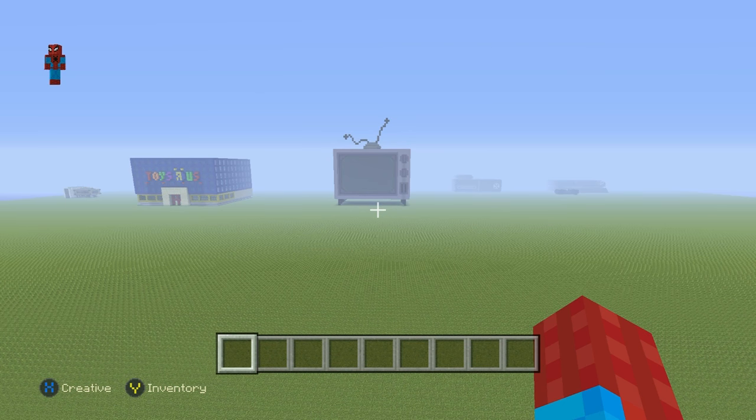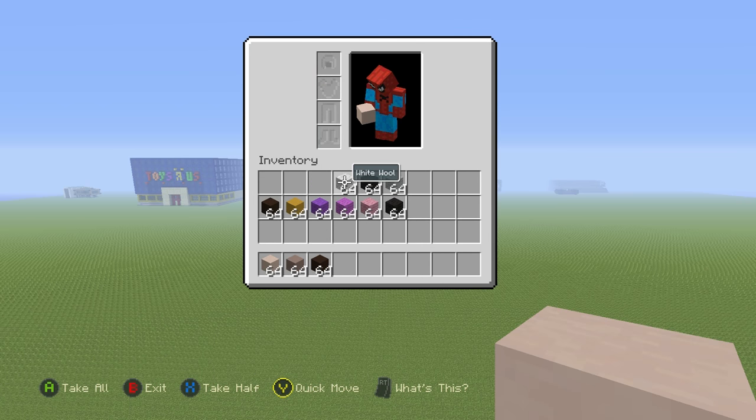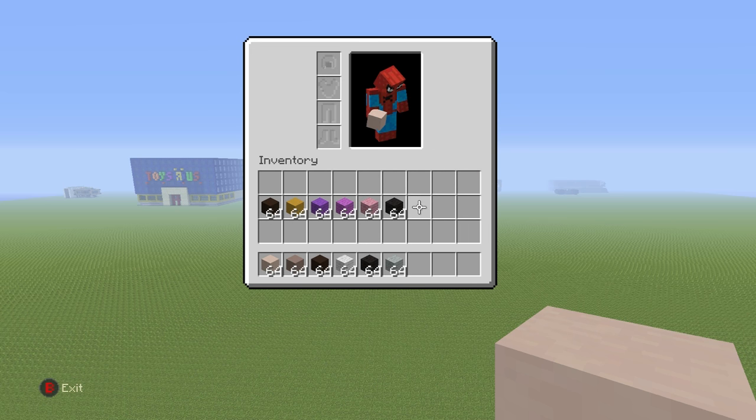So if you want to make it, here's what you'll need. Grab yourself some white-stained clay, some light-gray-stained clay, some black-stained clay, some white wool, some black wool, and some light-gray wool. We'll also need the other materials in the inventory right now — those are for stage two of the tutorial where we add the scarf and chest. We don't need them right now.